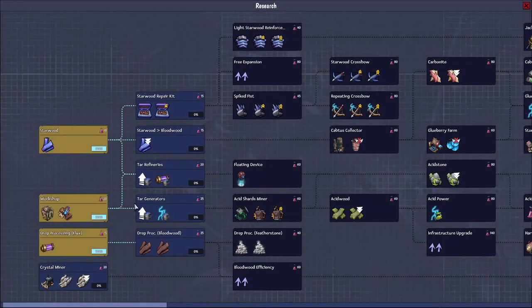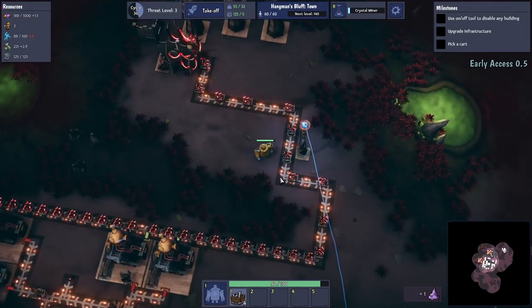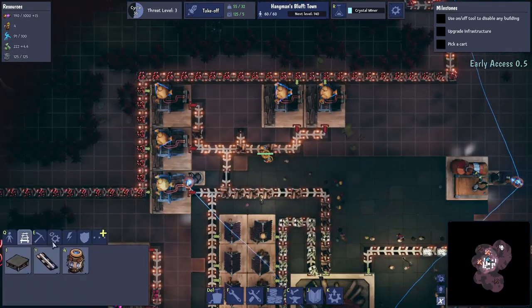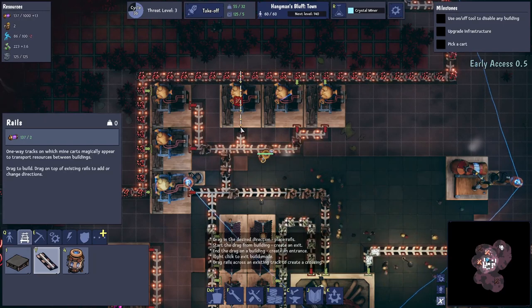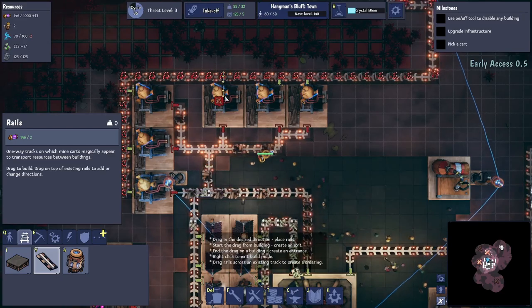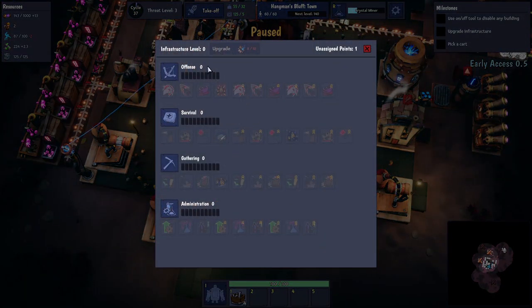We're not doing any research — let's do some. Let's go with the crystal miner because we're going to want to mine crystals. That's coming along nicely. We could probably get another wood production building in there. Let's also check infrastructure — we've got some research going. We still don't have any unassigned points — oh wait, I do have a point. Let's go survival.